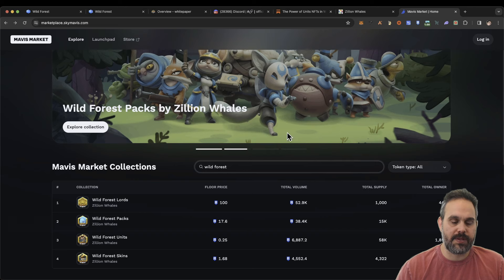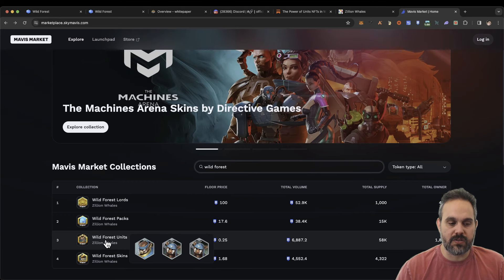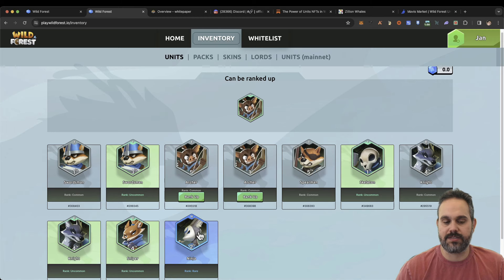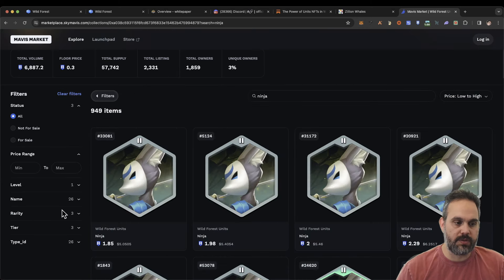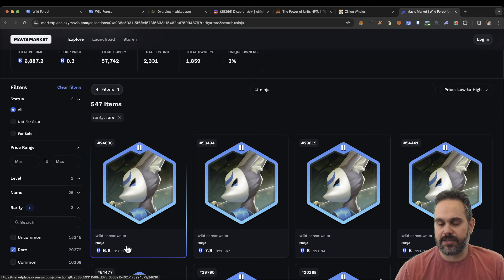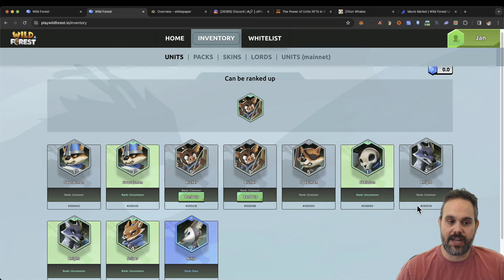I just want to quickly show the marketplace. If you go to Mavis Market, you can see there are Lords — the floor price is 100 Ronin. There are packs you can buy, different units, and skins as well. You can see how much a unit you earn in the game would be valued at. So if we look at one of my NFTs — the most valuable one I have is a ninja. If I filter by rarity, I have a rare one, and you can see it's going for about $18. So when I get that transferred to my mainnet wallet, I've already got $18 for that NFT. I already have 10 NFTs where I got one rare, four uncommons, and the rest are common.